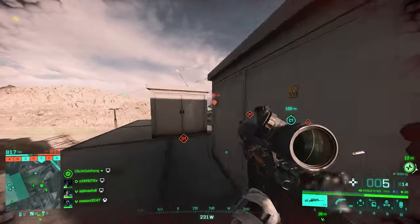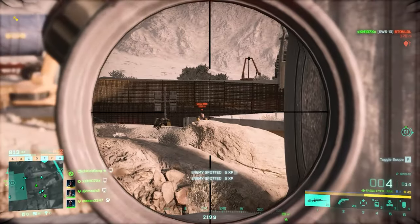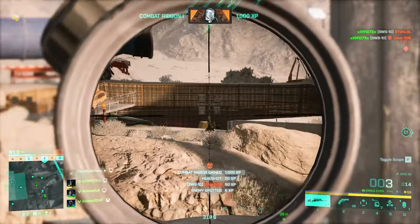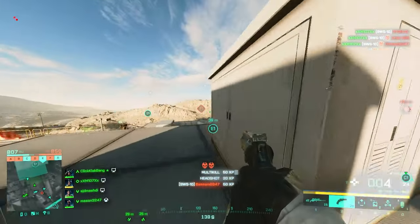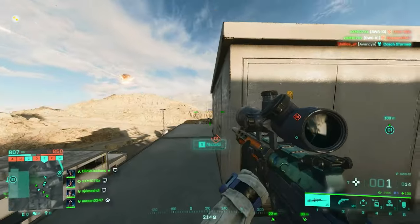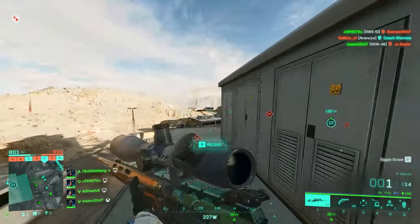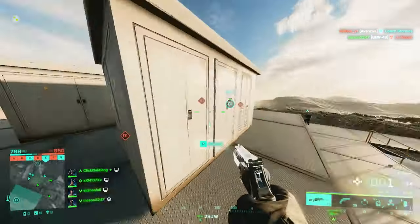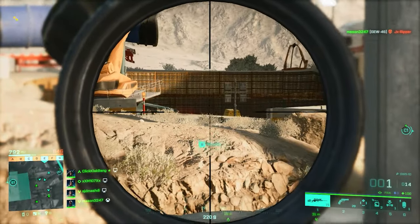Unlike most weapon categories in Battlefield 2042, for sniper rifles the number one critical factor is muzzle velocity, because it shows how accurate that weapon can be, and I'll try to get the most amount of muzzle velocity out of this weapon. Also, the SWS has a trump card in close range gunfights, which is the Master Key — a super powerful under-barrel shotgun that gives you the edge in CQB situations.